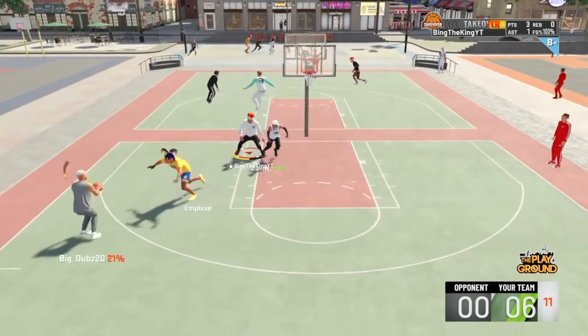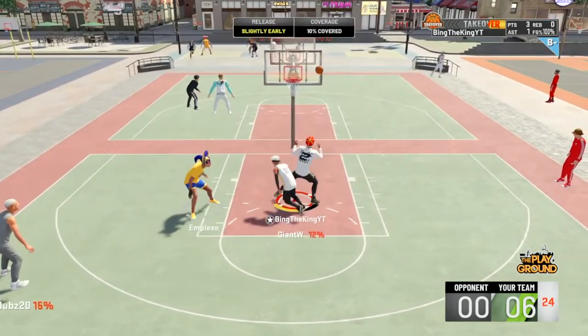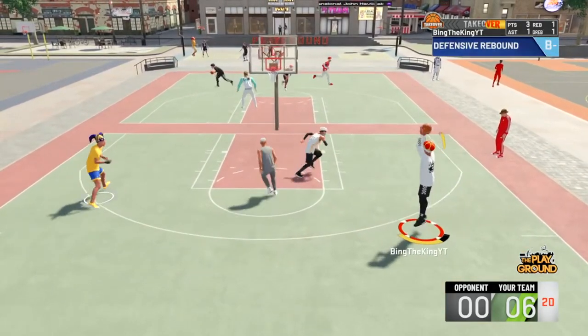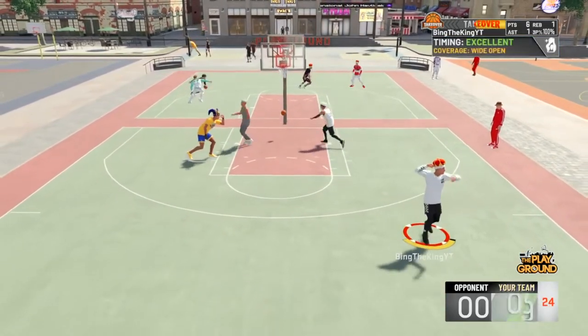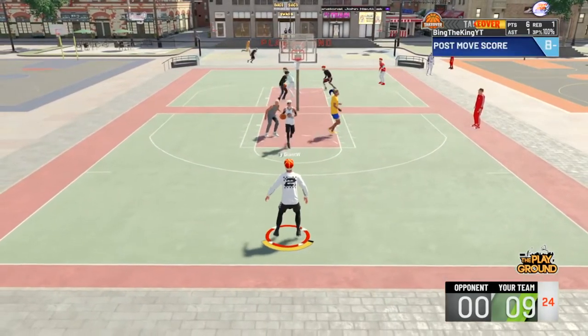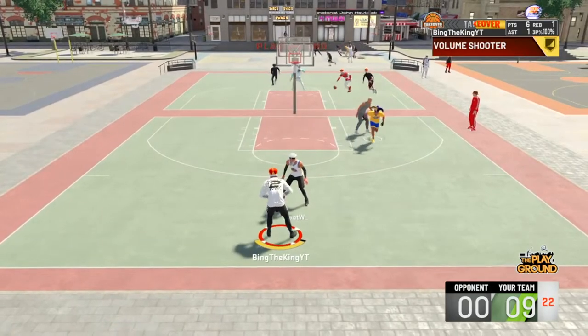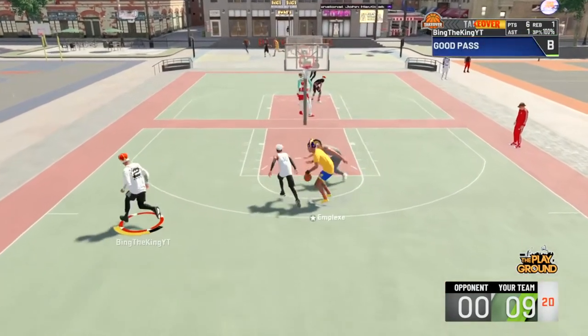They got the ball and this dude takes a dumb shot — at least Brian's ranger-style shot — and he's in the red, so I guess he doesn't know his build can't shoot. Look at me turning around and greening. 9-0 already. I love when my badges pop up, especially when it's gold or purple — that looks so clean.